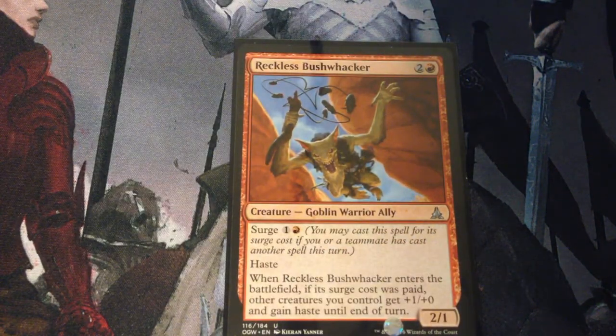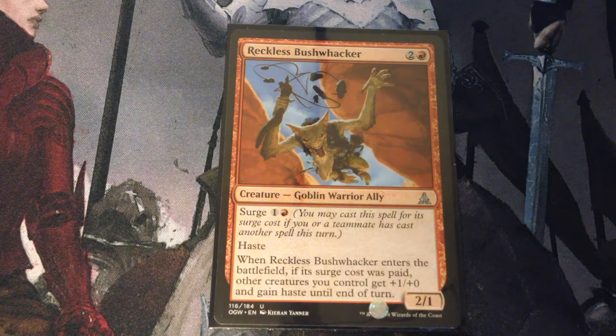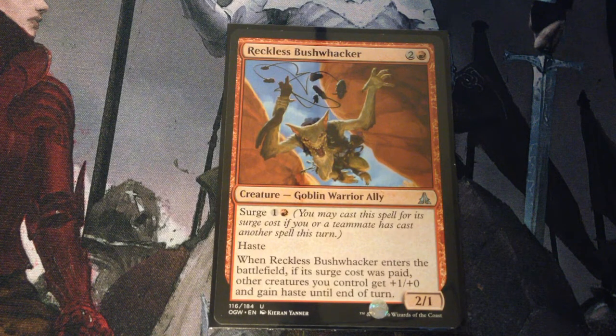Reckless Bushwhacker is 3 mana for a 2/1 goblin warrior ally. It has Surge for 2 and haste. When it enters the battlefield, if its Surge cost was paid, other creatures you control get +1/+0 and haste until end of turn.